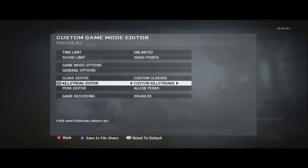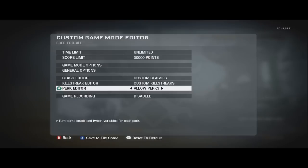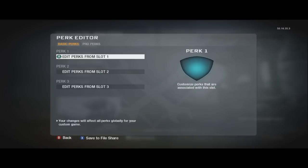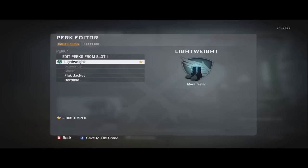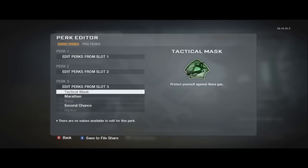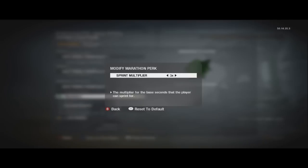Stepping stones is the term that we called it. It does help you get to other places outside the map. Make sure Lightweight is set to two and make sure Marathon in multiplayer is set to three.